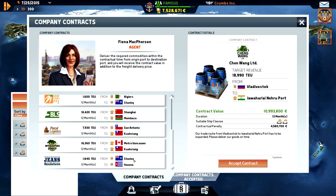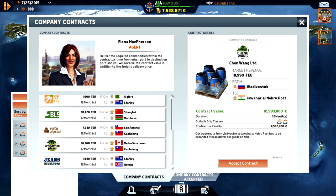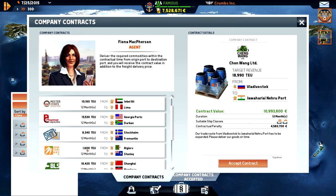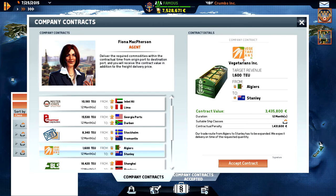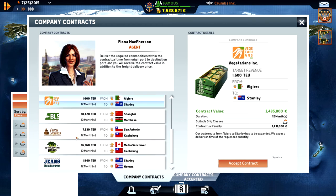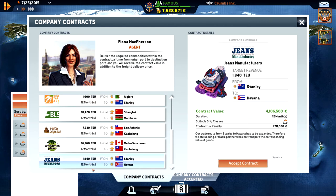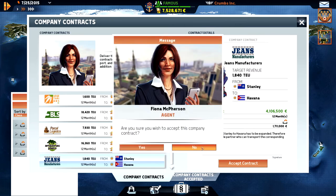Stanley to Havana - we need smaller ships to enter these ports. That is a really long way. It's 12 months and only 1600. We need vegetarians there, so we need a refrigerating system. Stanley to Havana - it's jeans. Yeah, let's go with this one. We have 12 months. Stanley to Havana - I'll accept that.